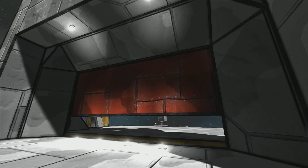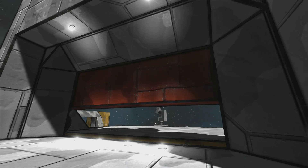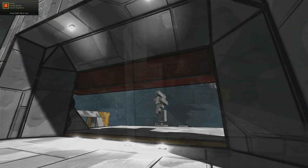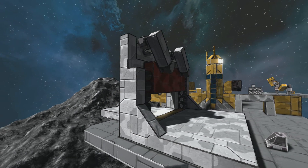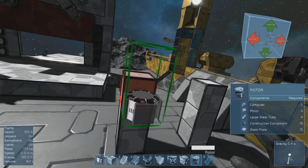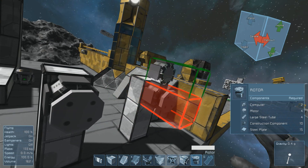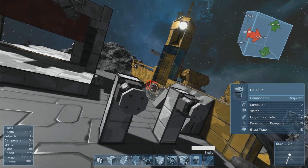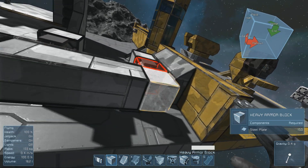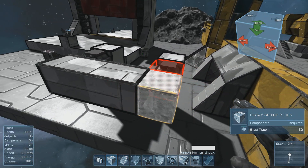Blast doors aren't a new thing in Space Engineers — people have done it in the past. But what's different now is that you can make a much more compact design than you could before the update. In addition, this design is a lot more stable than previous iterations of blast doors. That's because in the past, it was only possible to create a blast door with a single pivot point. As you can see here, without Merge Blocks, a blast door could not be the child of a two-rotor relationship.